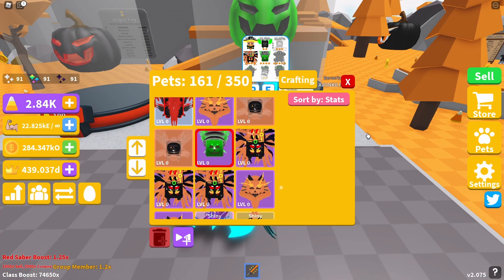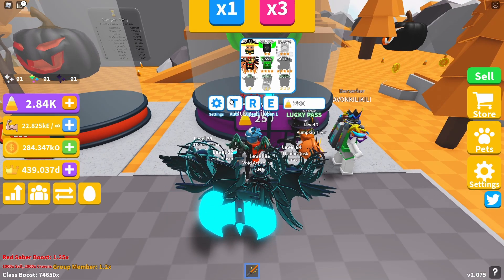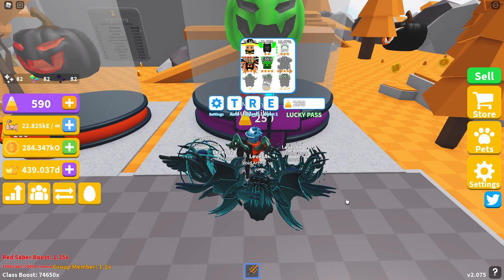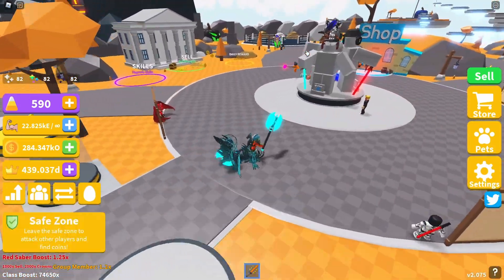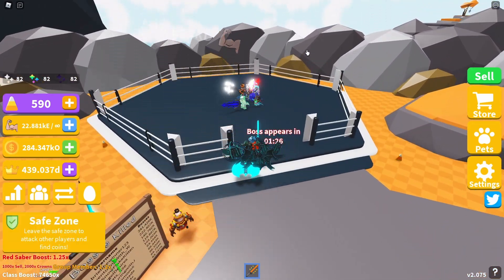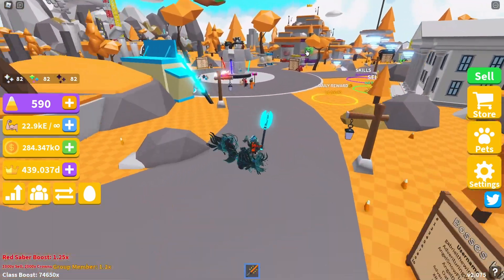We're going to open this egg for a bit and use up our charms. Let's see how this goes. We opened up as much as we could and didn't get the five-star, but we did get the four-star. Now we need to get 5,000 more candy corn and keep trying for that five-star.